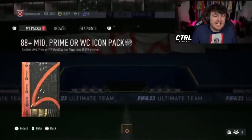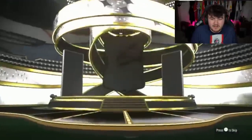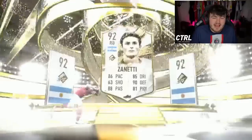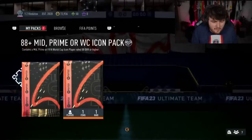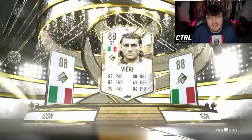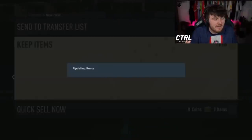Alright, 88 plus mid prime or World Cup icon pack — what are we saying? Can we get our first gargantuan W of the day? Because these have been painful so far. Argentina — ever since Maradona got taken out of the game, that's as bad as seeing Spain or Czech Republic. Zanetti is just not amazing. Vindola — apparently that's a net, and he's actually not a bad midfield option. Italy striker — Vieri. I think that's prime Vieri. Back when the lengthy meta was the most important thing in the game, that card was nuts. It's just rubbish now.